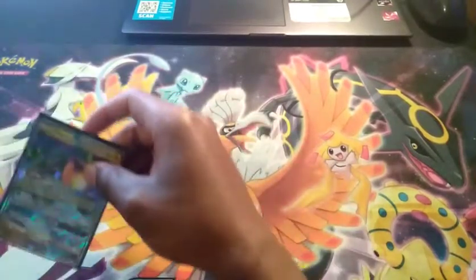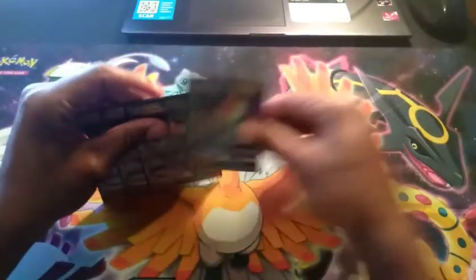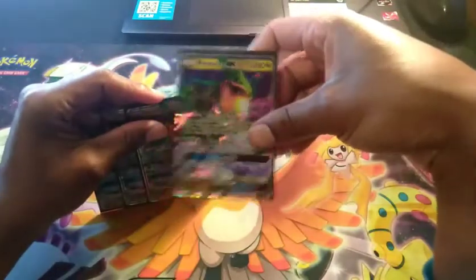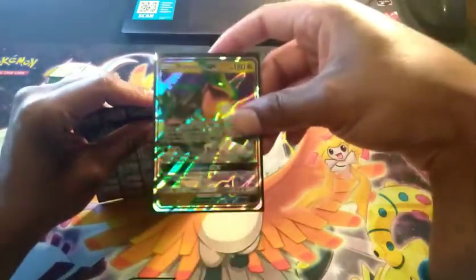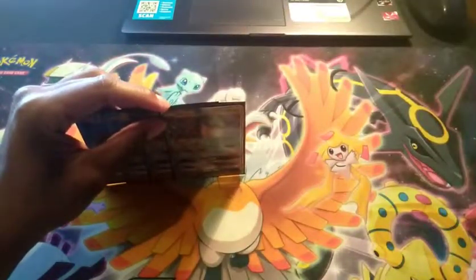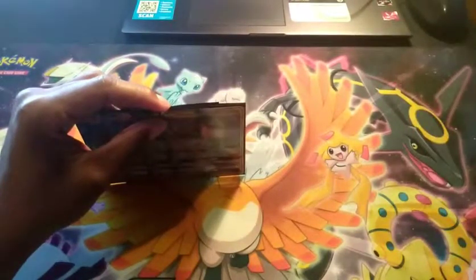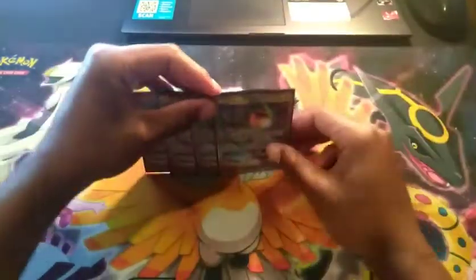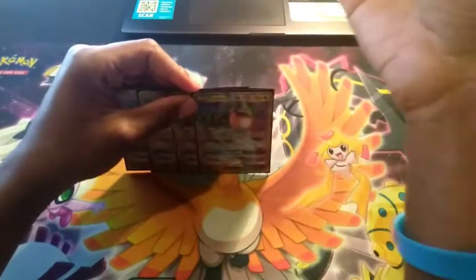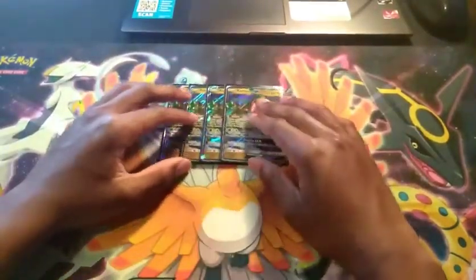Starting off, our main attacker is Rayquaza GX with 180 hit points. In the current format that's not bad, but later on it's probably not going to be as playable. The format is probably going to end up being Reshiram-Charizard, Buzzwole-Faramosa, and Gardevoir with Sylveon, and maybe Zoroark-Greninja. The main three are going to be mostly fire and fairy, but in the current format it's kind of mixed up, so this deck is okay.